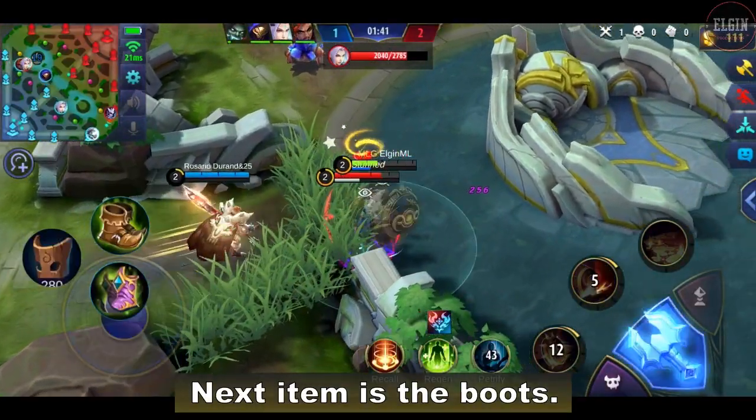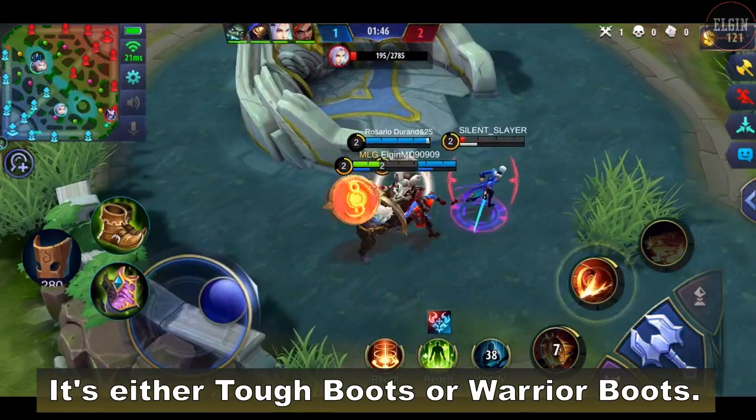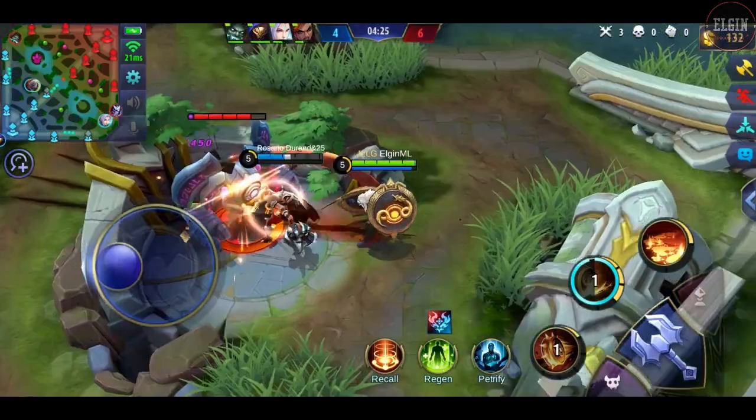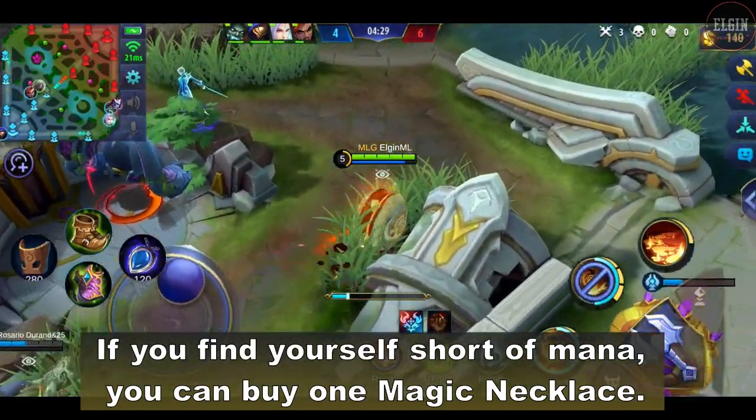Next item is the boots. The boots will depend on the enemy carry — it's either tough boots or warrior boots. If you find yourself short on mana, you can buy one magic necklace.